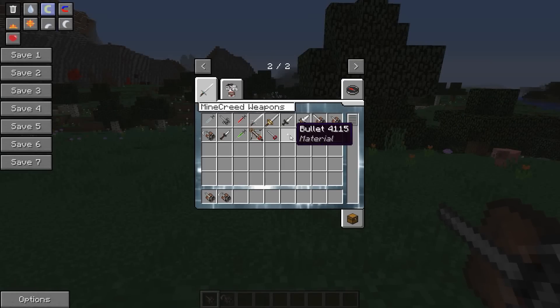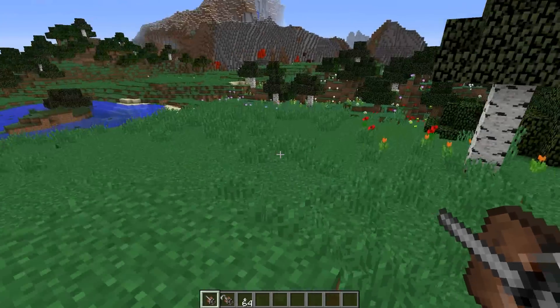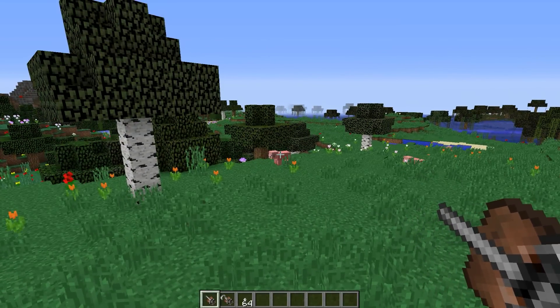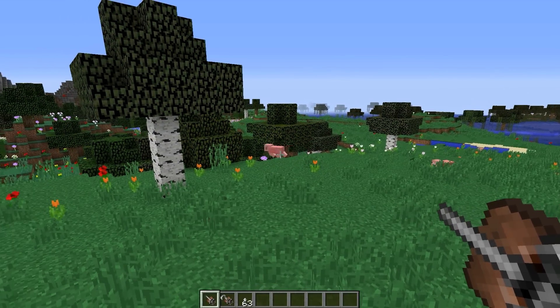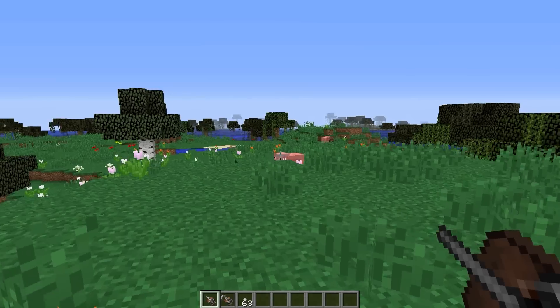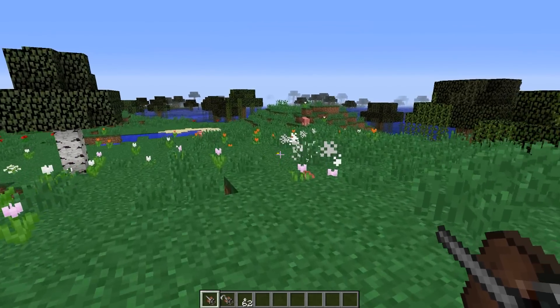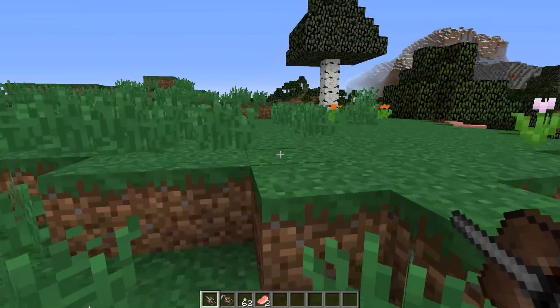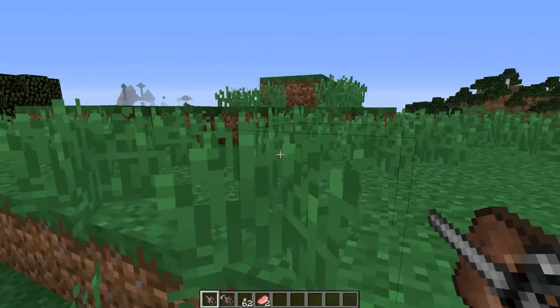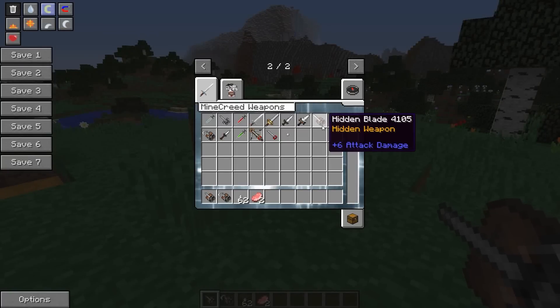Let's test that. We require some bullets in order to shoot the hidden gun. If you just right click, as you can see the bullet went slow and the pig just survived. But if you aim until the end and shoot, the pig will die instantly because it deals higher damage. The hidden gun now has 6 damage.